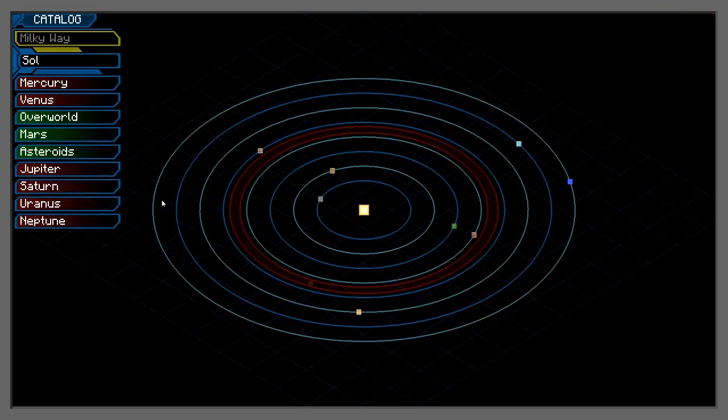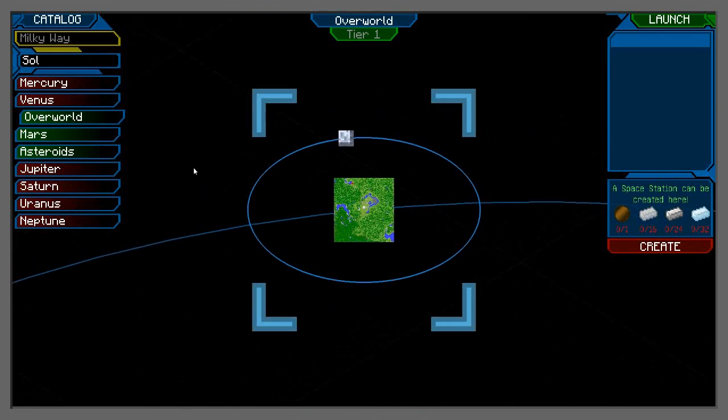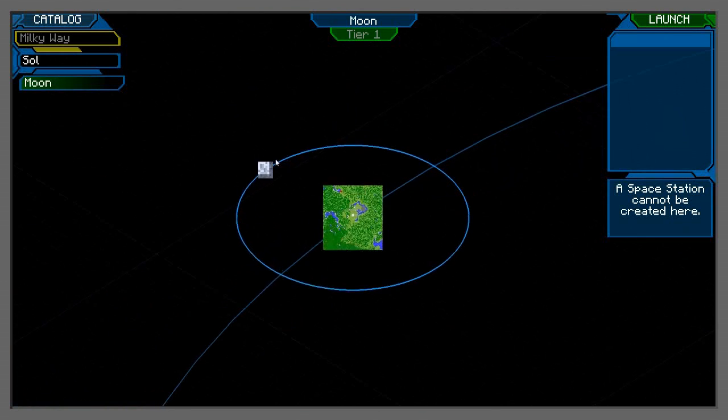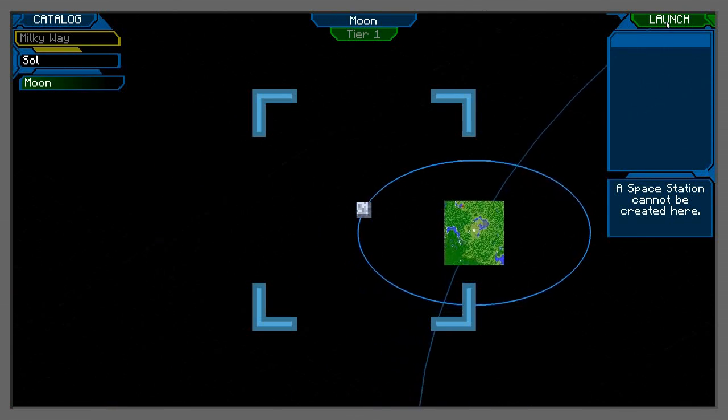Welcome to space. This is how it looks — if we click Overworld you'll notice it highlights the earth. If we had brought the right items we could make a space station, but I'm not really worried about that. So we'll click Overworld again, we can see the moon, click on the moon, zoom in — but that's really unnecessary. We just need to click Launch.